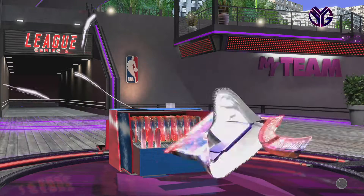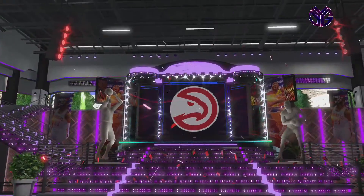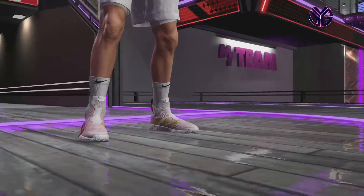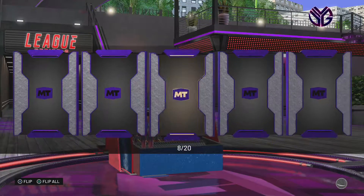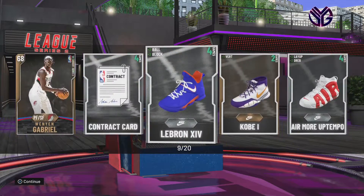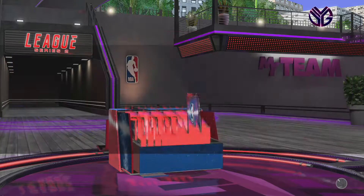I'm definitely going to save the rest of my VC for that, but I really wanted to be able to pull Steve Francis — I keep trying to say 'Franchise' and 'Francis' at the same time and it throws me off. I really wanted to pull this Steve Francis and I'm really happy I did. It would have been better if I pulled him a little bit later for the content, but it's okay. Being able to pull him on the first pack of the first box — that's luck, that's some pack opening luck right there.